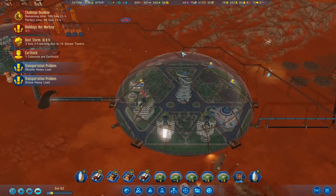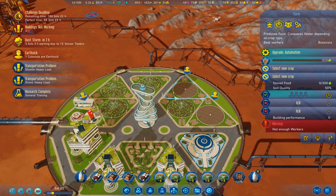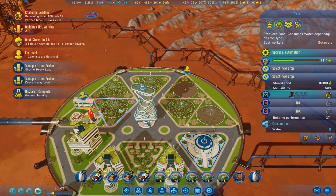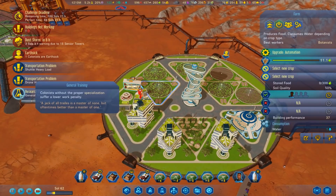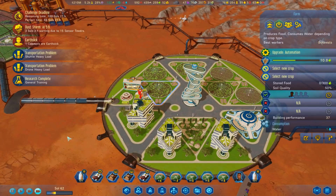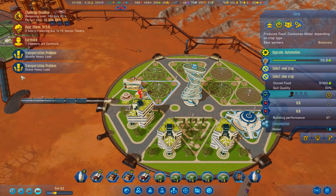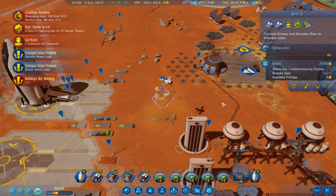How's this doing? Oh this is all full now - complete. Well, not quite - still need a whole bunch of people. Colonists without the proper specialization suffer a lower work penalty, and we're out to 5.2K research per day - that's awesome! Shuttle load heavy, drone load heavy - well it's always heavy here.